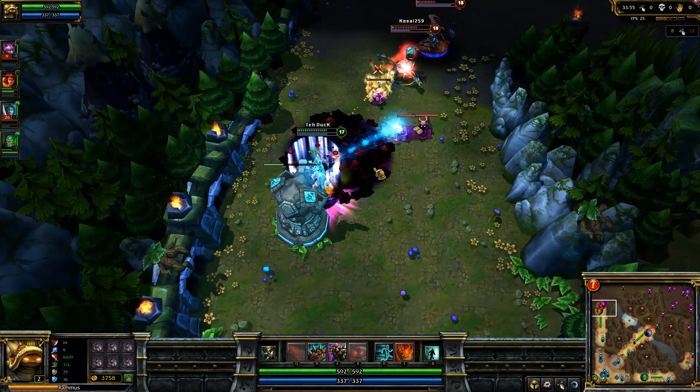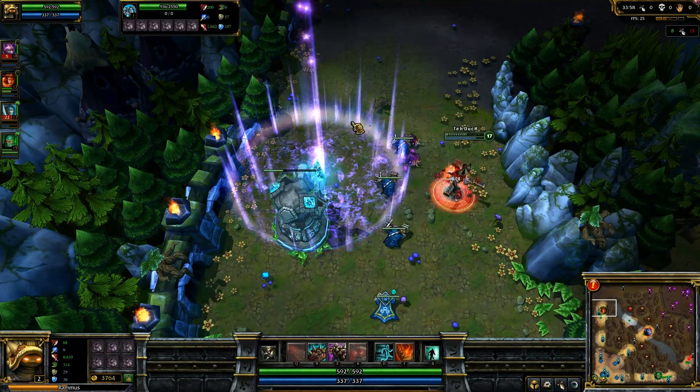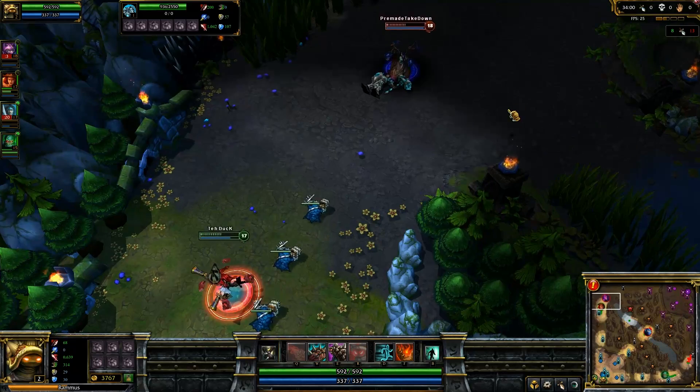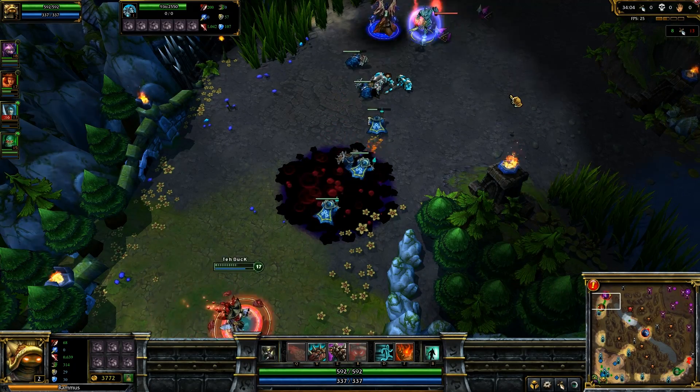The skill shot from pre-made is going to hit Duck and then a black hole of death right on the tower. Now, that does not affect the tower. Nothing of Nasus affects the tower, unlike heroes like Heimerdinger, for example.